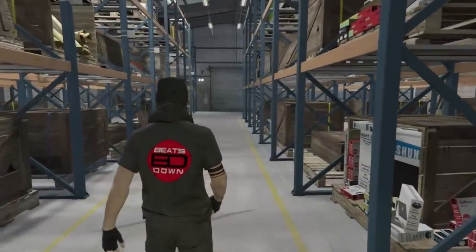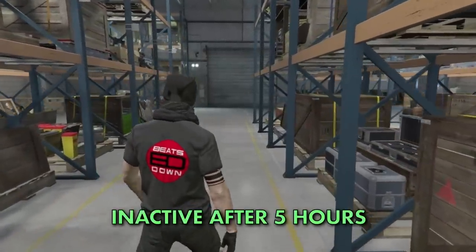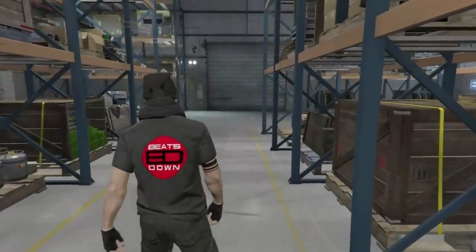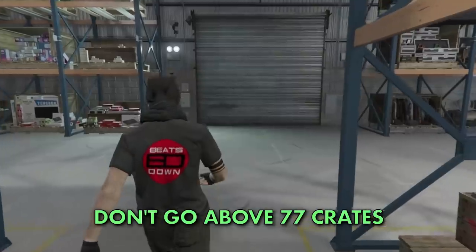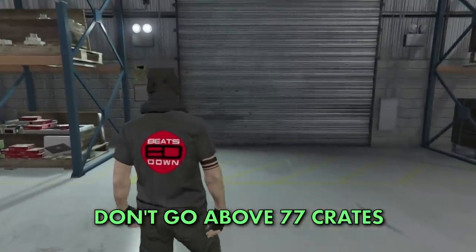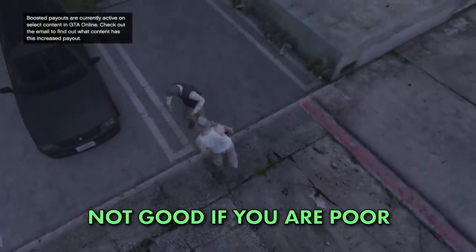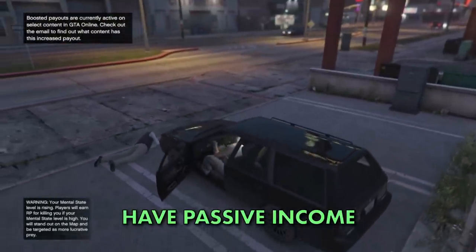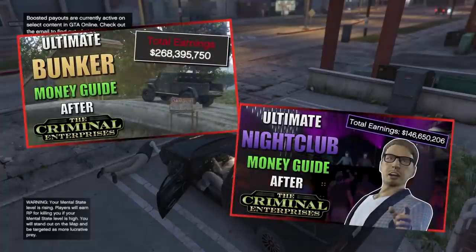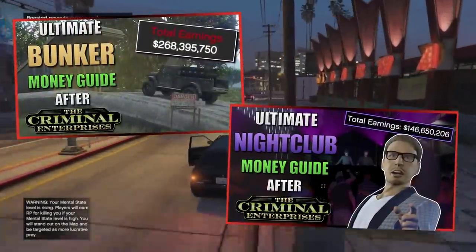According to GTAFandom.com, a large warehouse will only get raided once you have at least 78 crates and you've been inactive for five hours. If you do get raided, you can potentially lose all of your stock, so you might want to keep your stock levels at 77 crates and then source the rest during double money event weeks. You need to remember that if you're quite poor to start with, there are a lot of upfront costs to consider before you can sell and make a profit, so you really want to have another means of passive income in the background. I've made bunker and nightclub guides, which are some of the best passive money-making options in the game, so I highly advise you check those out.